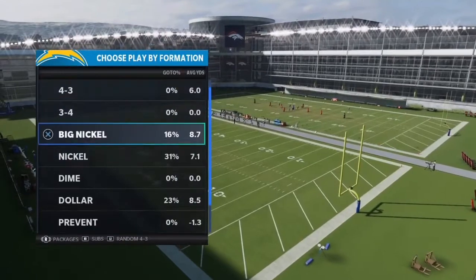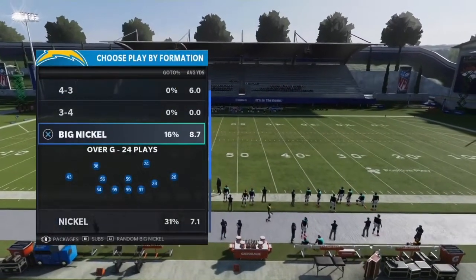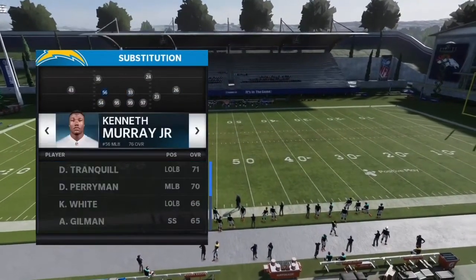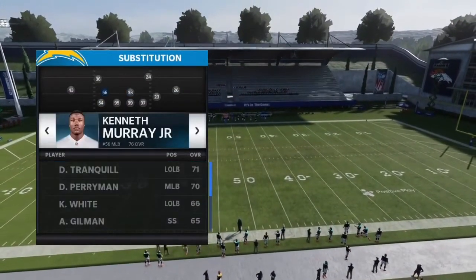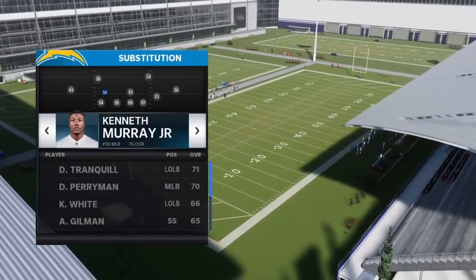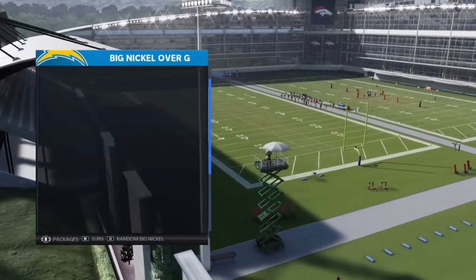All right, so boom — first of all, you want to come out in the formation. You could put a safety at linebacker. Using linebackers in Madden is so 2008, and I'm so 2000 and late. That wasn't funny. Let me just put a safety in there and stop talking. My fault.